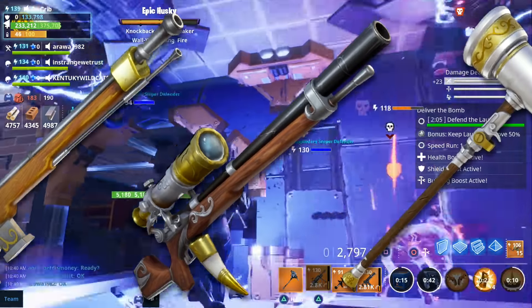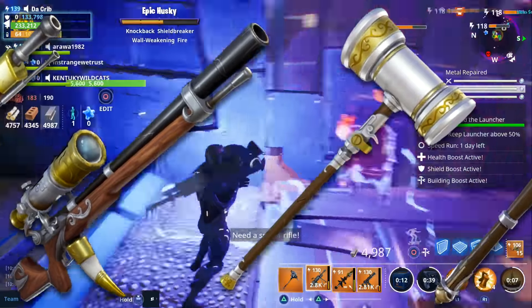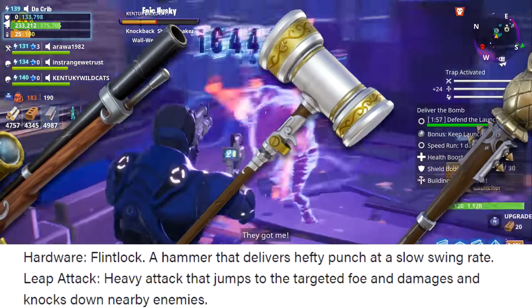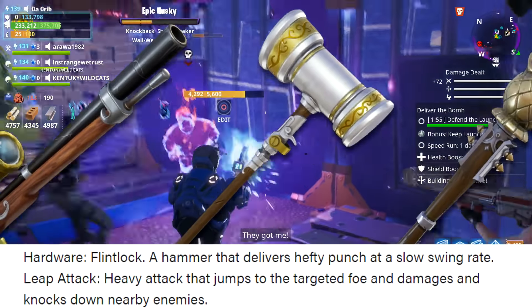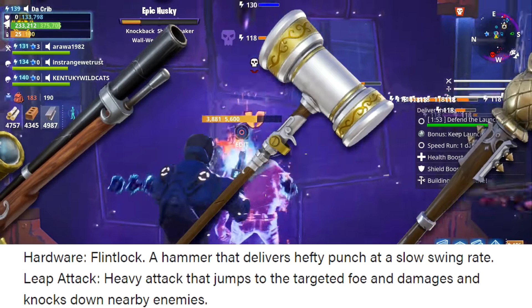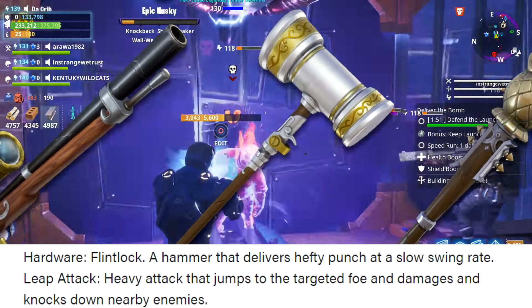And that's all of the ranged flintlock weapons. There were also three melee flintlock weapons. The first one's called Cad Walloper, which is a hammer that delivers a hefty punch at a slow swing rate. It has a heavy attack that jumps to the targeted foe and damages and knocks down nearby enemies.